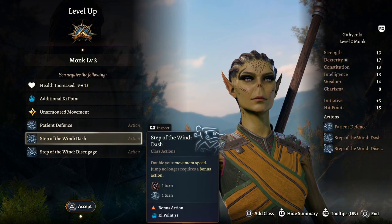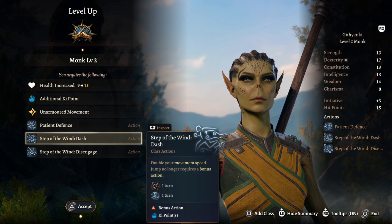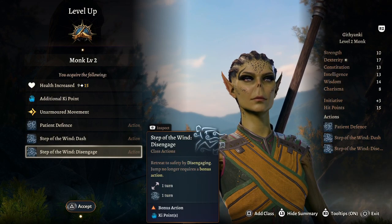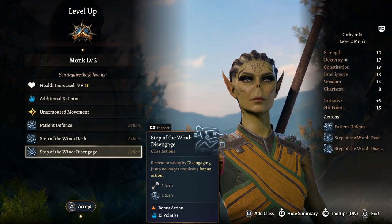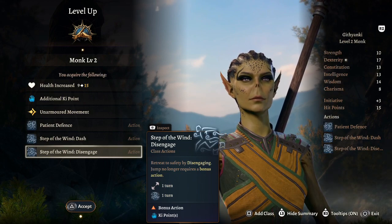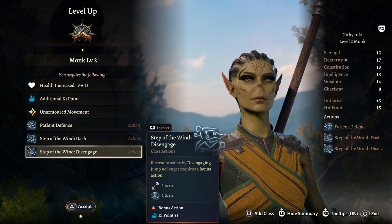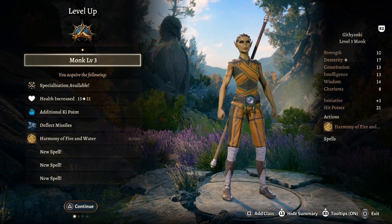We also get Step of the Wind: we can double our movement speed and jumps no longer require a bonus action. We can also Disengage. These are three really useful things for getting around the battlefield and jumping from one enemy to another, much like Spider-Man does — especially in the PS4 Spider-Man games.